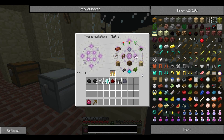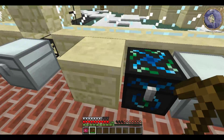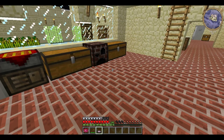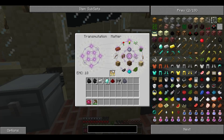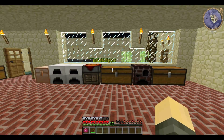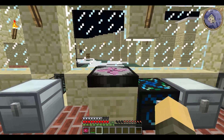Finally, if you want to move your Transmutation Tablet, all you need is any kind of pickaxe — it's destroyed relatively quickly even with a wooden one. You can then replace it anywhere and it keeps the EMC, but again this can be a little bit glitchy, so don't store EMC in it if you can avoid it. Thank you for watching. If you have any requests please send me a YouTube mail or comment, and I shall endeavour to take a crack at it. Catch you later.